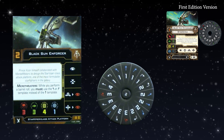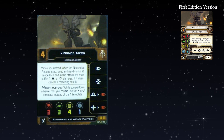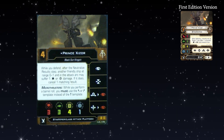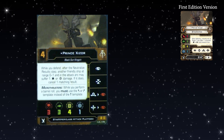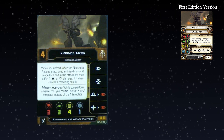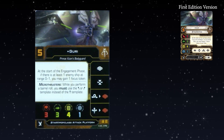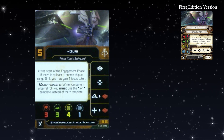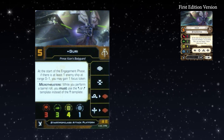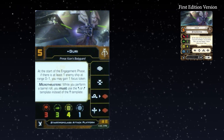A couple of pilots revealed. Prince Seizor at Initiative 4 — equivalent of pilot skill 7 of old. While you defend, after neutralized results, another friendly ship at range 0-1 and in the attack arc may suffer one hit or crit damage; if it does, cancel one matching result. It's functionally what it always was, but it must now be in the same arc too — a slight nerf to an already not-great ability. Guri is Initiative 5, roughly equivalent to pilot skill 7 or 8, which is a big deal on the Star Viper. Guri was always a very good scum ace, and that movement up to Initiative 5 feels right with her ability.